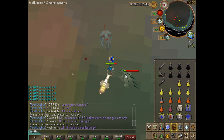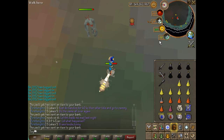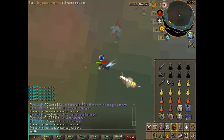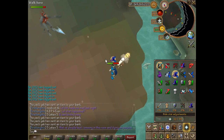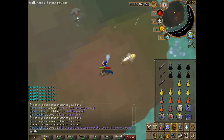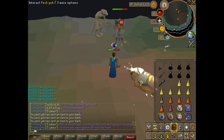Once Rex dies, come over and attack Supreme again. If he hasn't spawned, then range Prime. You want to hope to kill Supreme before Rex spawns, because if you do that you have time to manage Prime a little bit. I usually get him to about half health, and then go get Rex — because you don't want Supreme to spawn while you're attacking Prime.